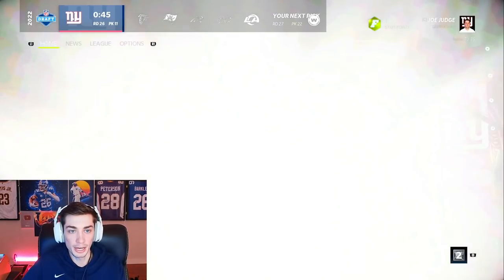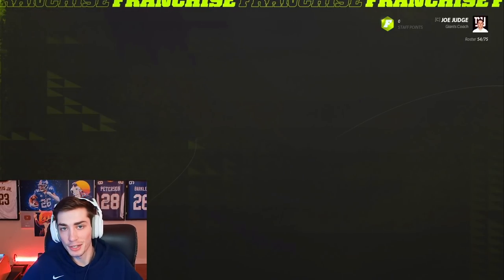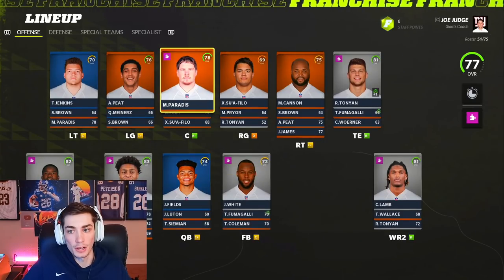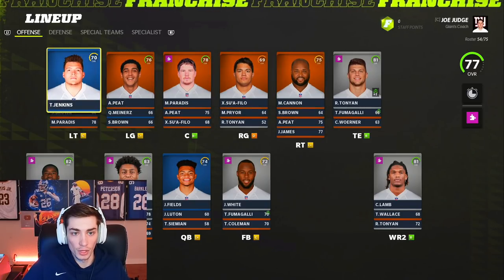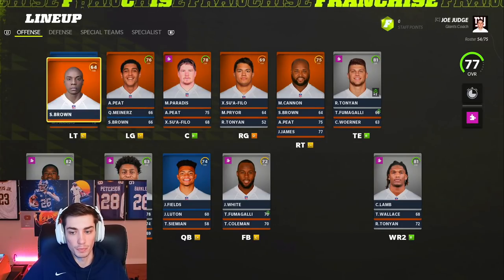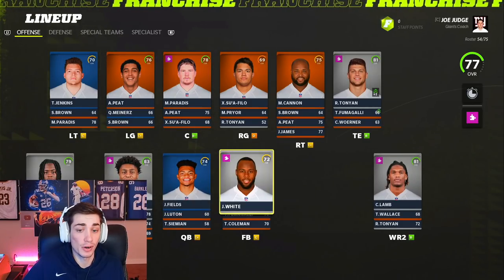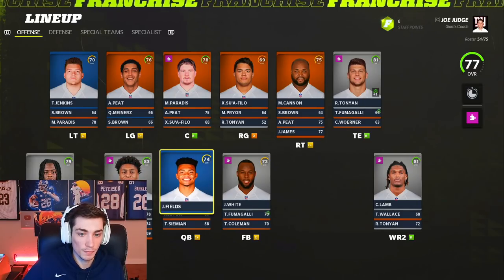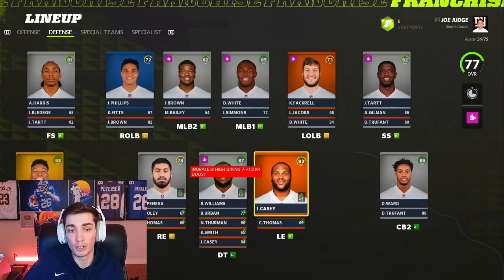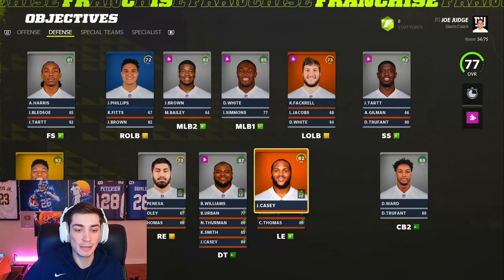As you can see, our overall isn't anything crazy because we didn't build for the highest overall — we would have just taken the highest overall player every single round. We're a 77 with a decent offensive line. Quinn Meinerz is definitely going to start over Xavier Suofilo. Jerry Jeudy is going to play over John Brown as is CeeDee Lamb, because we want our highest potential guys to be playing the most. Overall, I would say our offense looks amazing.